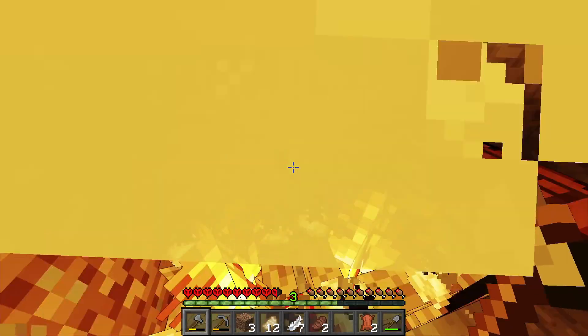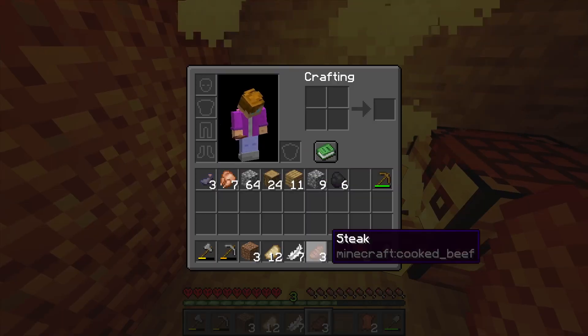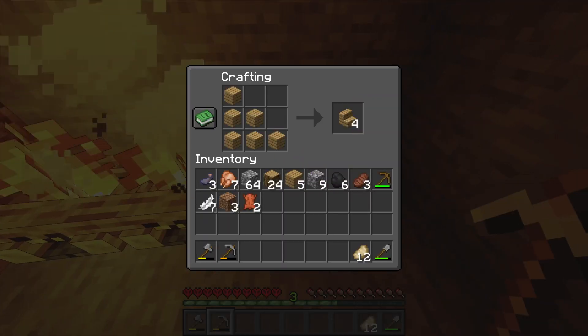Campfires are actually really underrated because they are an infinite fuel source — you don't need any more coal other than one — and you can also smelt food four at a time. They do burn you though, which isn't good to say the least, especially in hardcore.